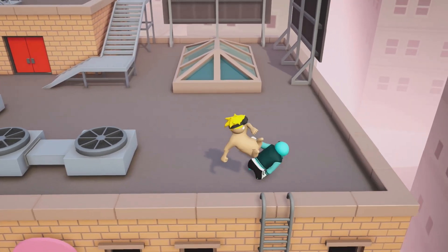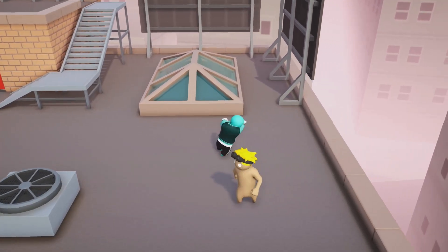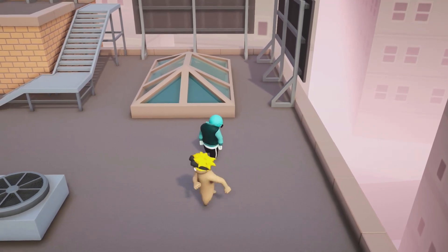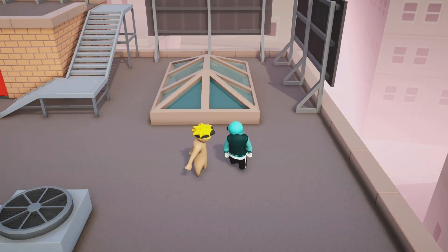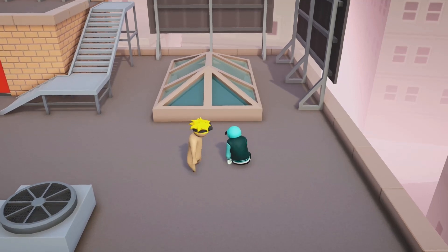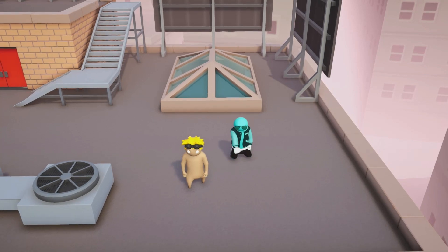The first move on our 2023 Gang Beasts list is called the Anti-Halo. It's a pretty simple move. You're going to spam your grab button — on Xbox that's LB and RB — then hold X and B together, spam Y, and press A. That performs the Anti-Halo move. I'll show you what that looks like right now.